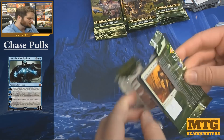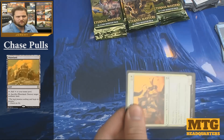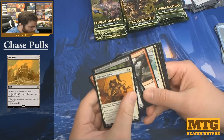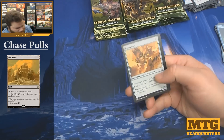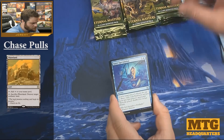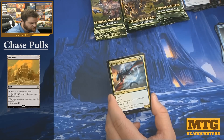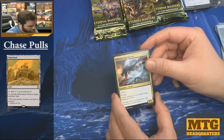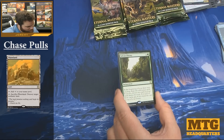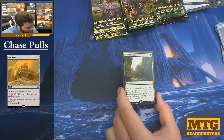I guess maybe the colors pop a little bit more. I don't know why Wizards can't keep the process the same — are they keep trying to improve it and they just don't? Juggernaut. Quiet Speculation, Thunderclap Wyvern, and a Sylvan Library — nice hit there! Awesome reprint at rare.